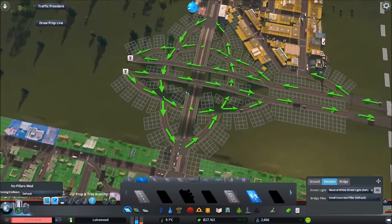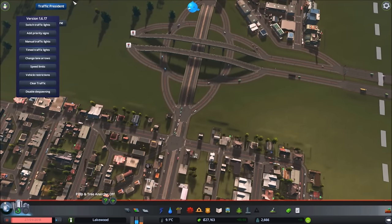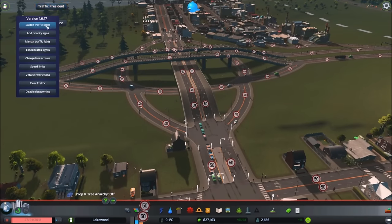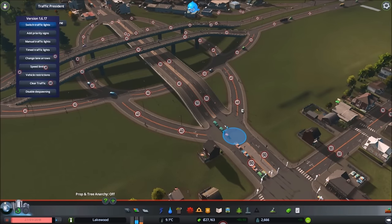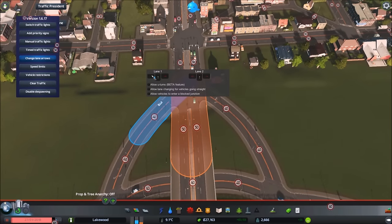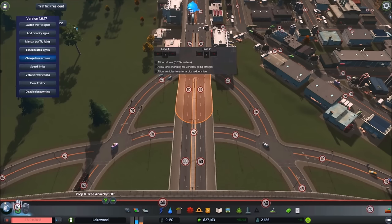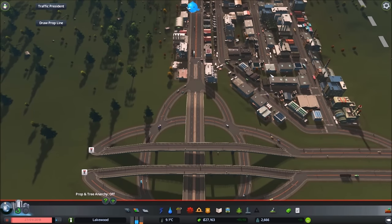These all look like they're going in the right direction. I'm using Traffic President — there's also Traffic Manager: President Edition and Traffic Plus Plus. Taking out the traffic lights by clicking them off. Then we change the turning lanes — our goal is to bypass the roundabout, so we don't want people turning left or right onto or off these bypass roads. We only want people going straight.